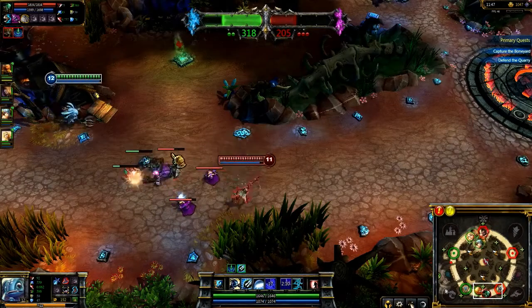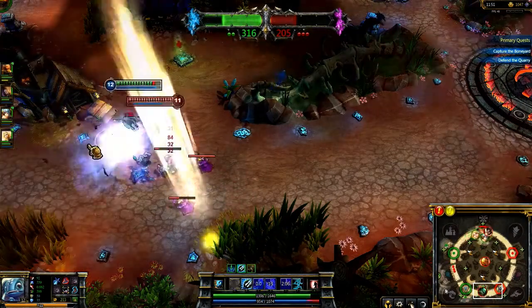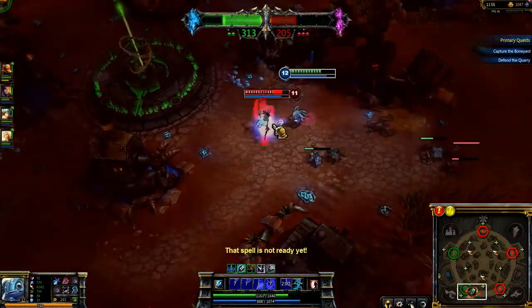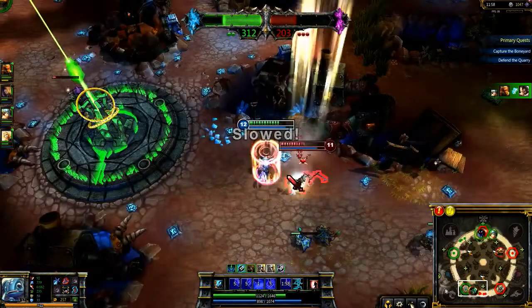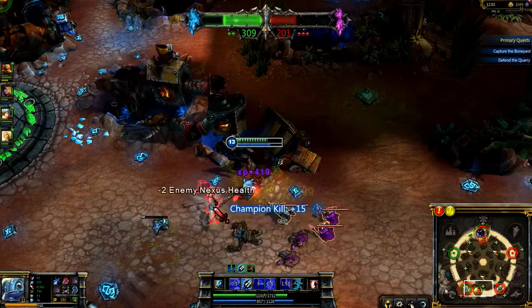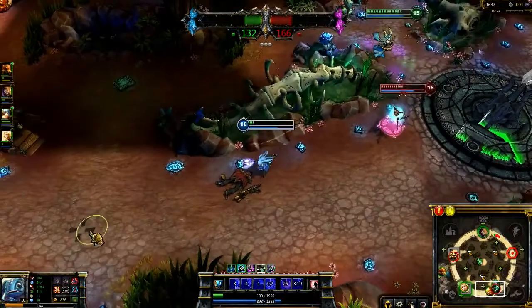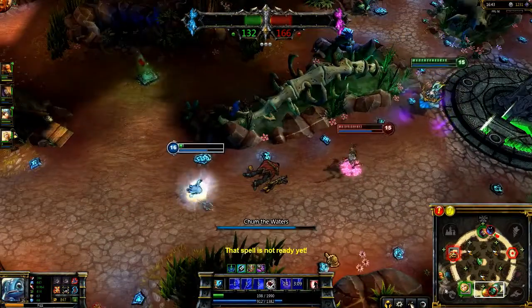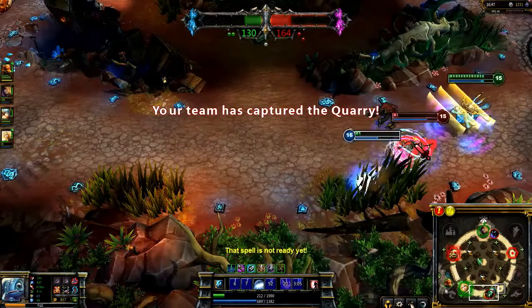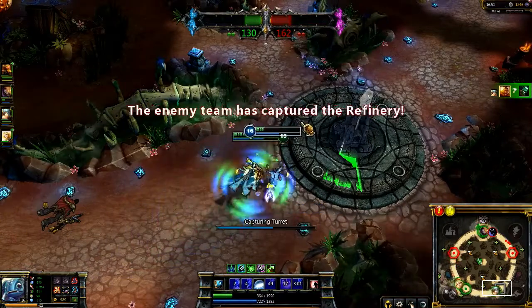Playful/Trickster also allows Fizz to dodge localized spells like Crowstorm. Fiddlesticks attempts to kill me from the brush, so I dodge away and then come back in when the ability ends. I continue to poke at him with Seastone Trident. Then, when he casts Dark Wind, I dodge with Playful/Trickster and take him down. Because Fizz has so much burst, you can take out opponents before they can react to you. I happen to cross Fiddlesticks while low on health. I tag him with Chum the Waters and wait. Once it knocks him into the air, I head into the brush and dive with Seastone Trident and Urchin Strike. As a result, he falls without even being able to touch me.